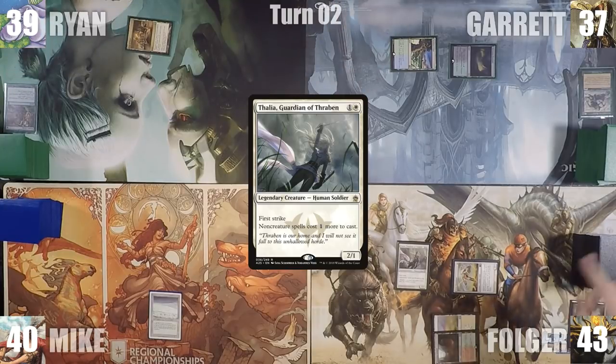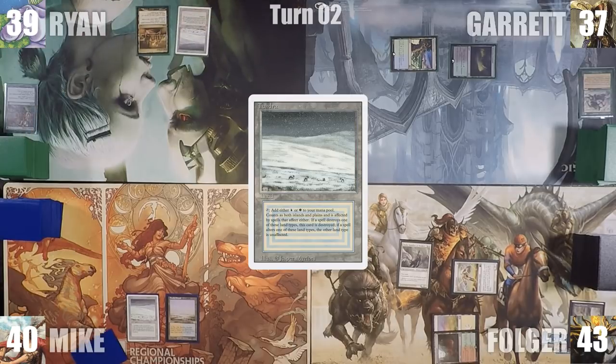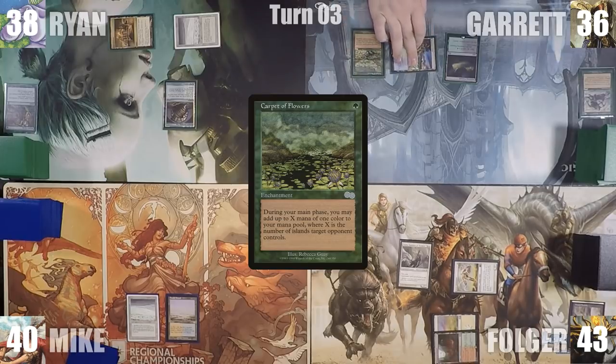Mike plays a Flooded Strand for turn and gives the turn to Ryan. Ryan plays a Tundra for turn, taps his City of Brass to help cast Sensei's Divining Top, and passes. On his turn, Garrett taps his Nurturing Peatland to help cast Carpet of Flowers, then ships the turn to Folger.